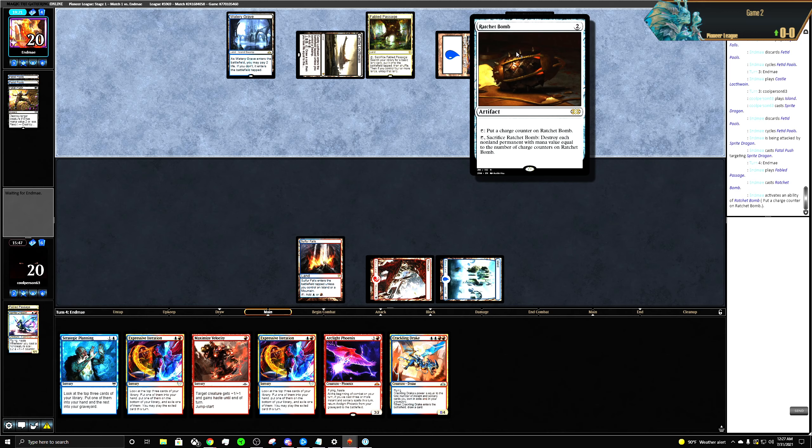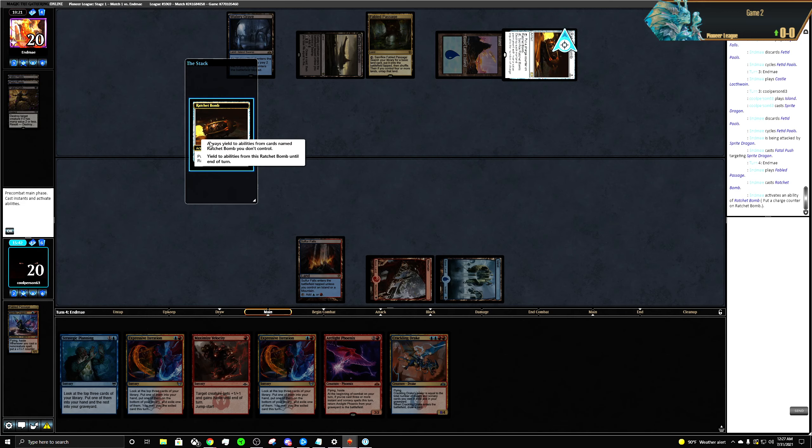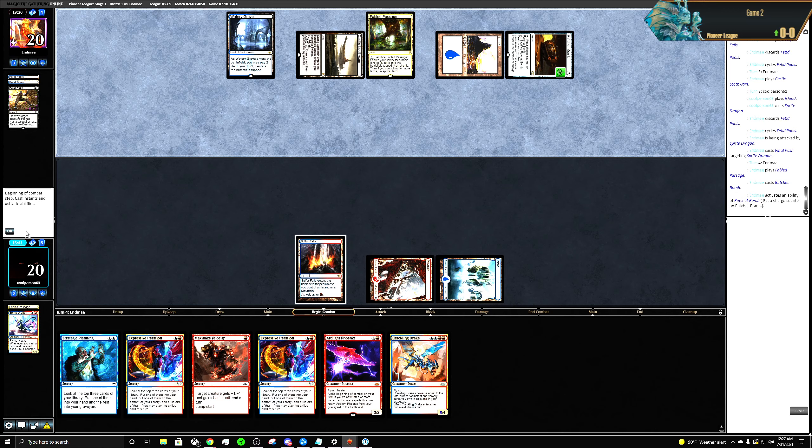Each non-land permanent with mana value — cool. They're gonna have to get to like four counters. Do we get land? No.